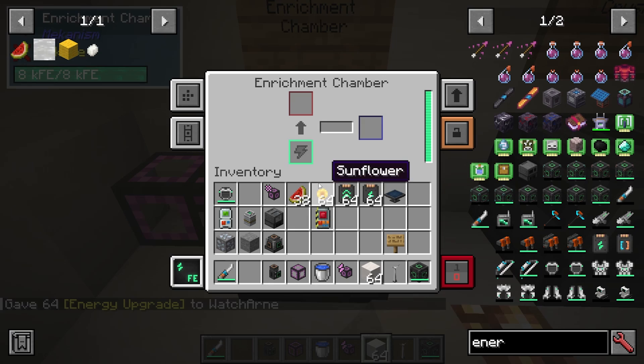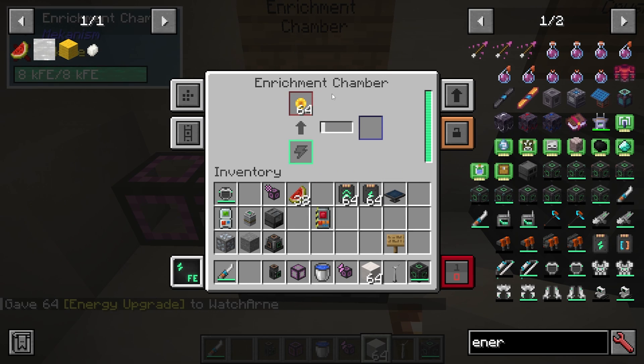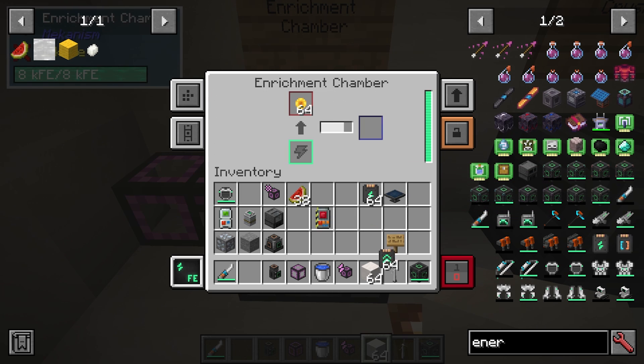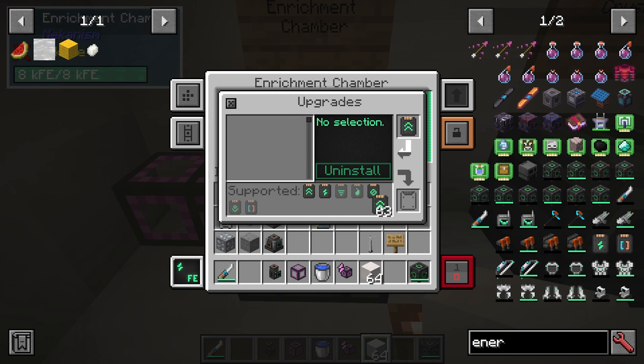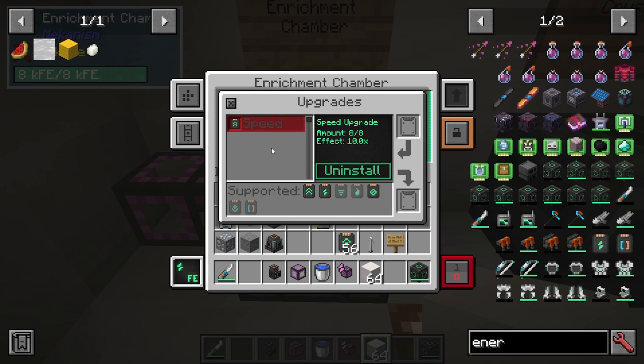Let's have a look at those upgrades. If we go into the machine and put some sunflowers in, you can see it's very, very slow. I'm going to put in some speed upgrades — I can put them in one at a time or multiple at once. You can only have up to eight in each machine. With eight speed upgrades, you can see the effect is 10 times faster.